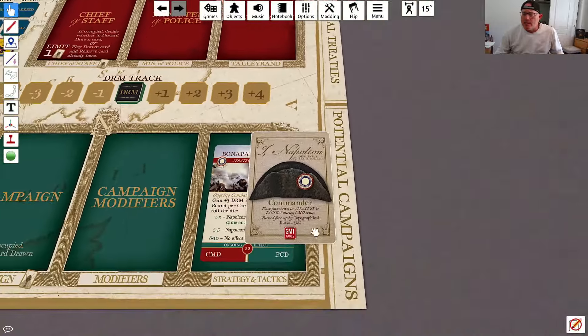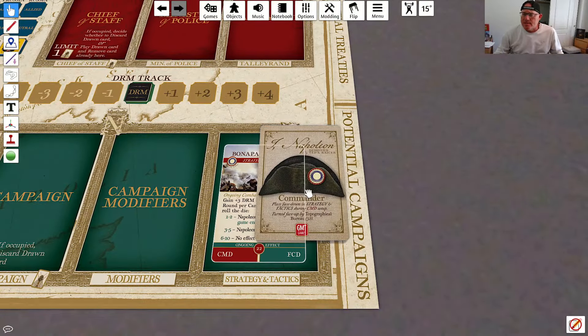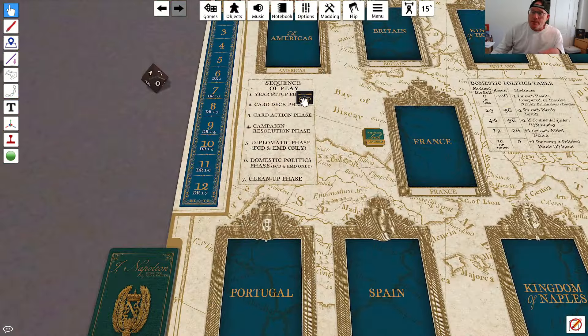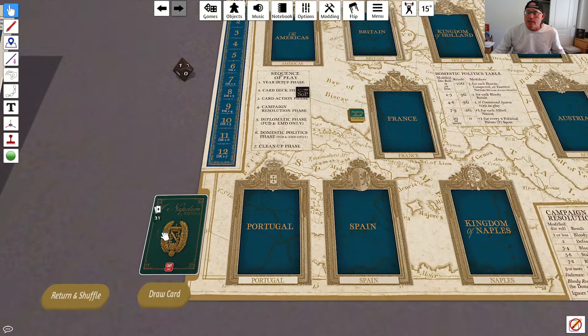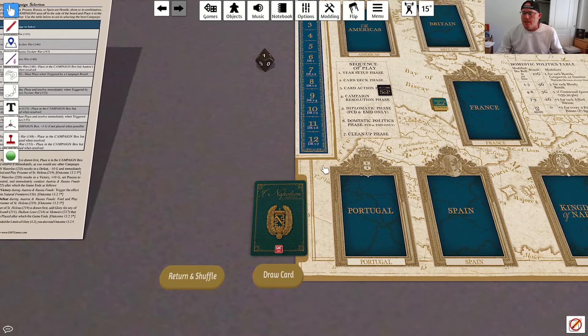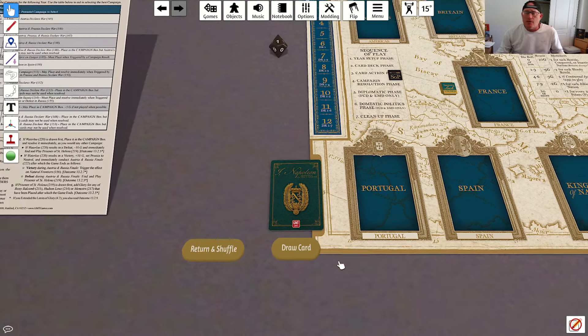There's one other face-down card at the start of the game: the strategy and tactics card. We're looking for the Topographical Bureau card, and if that comes up, we'll flip this face up. We skip a year — there's nothing to do in the year setup phase here on turn one. In the card deck phase, the only thing we need to do is shuffle, so we're basically going straight into the card action phase and drawing our first card of the game.